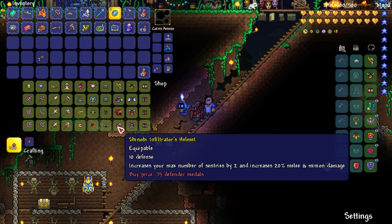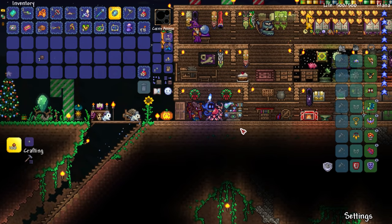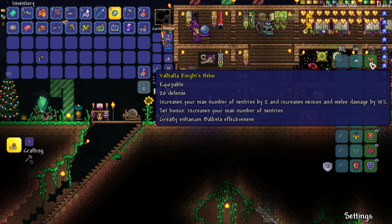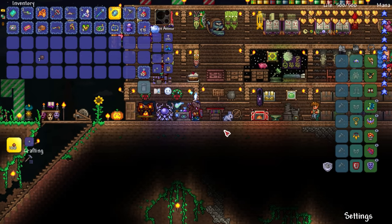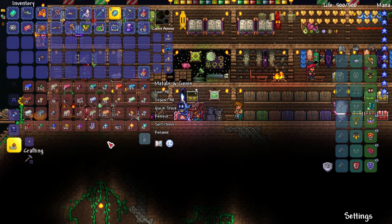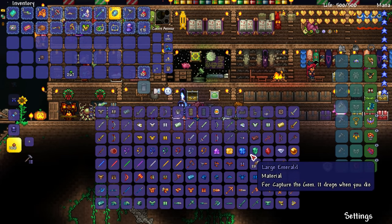I definitely want to try and get the Shinobi Infiltrator helmet. Also considering the Chlorophyte Mask — 20 defense, 16% increased melee damage, and 6% increased melee critical strike chance. That's meeting in the middle. We do lose the ballista effectiveness set bonus, but we gain 6% melee damage and 6% melee critical strike chance. How much does the Chlorophyte Mask cost? I never wrote it down. I'll need to get a bunch of chlorophyte ore to make it.